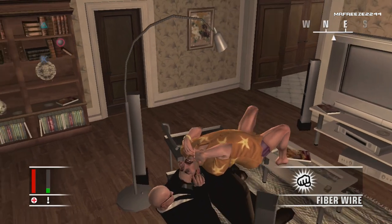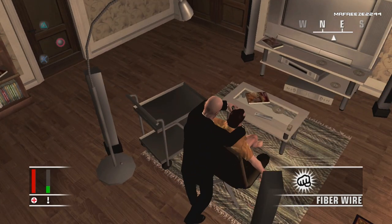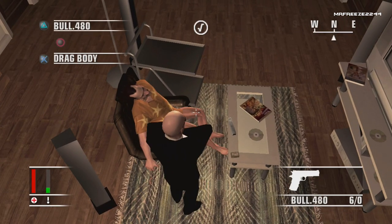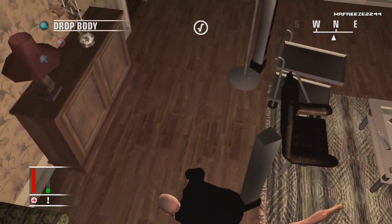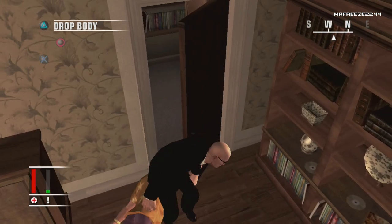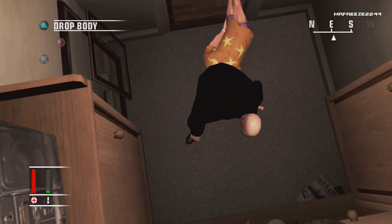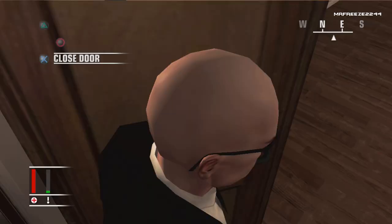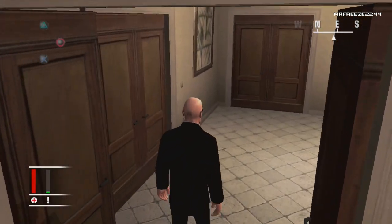So we're going to take him out with the fiber wire — he does drop a gun as well, which you want to go ahead and pick up. The Bulldog 48. We're just going to drag his body into the closet just over here. Make sure you do this relatively quickly because he does come back quite quick. His body won't get discovered in here — it's fine if you leave him there.